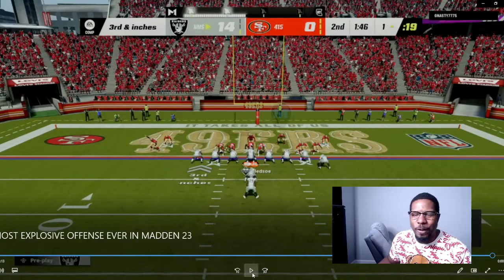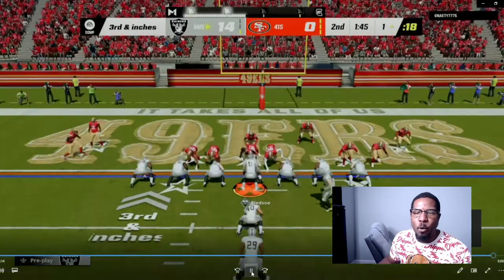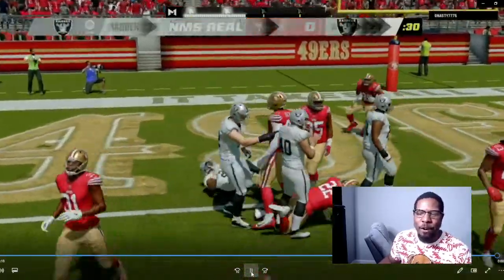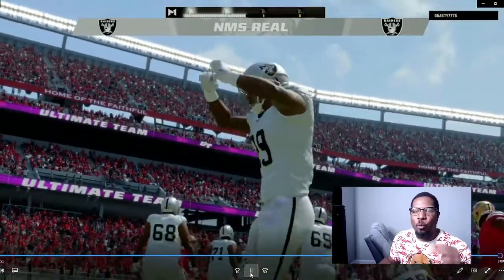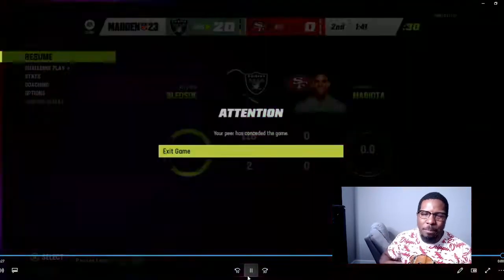Right here on third and inches, we're on the one-yard line. I did the QB sneak but he didn't get in. So now I'm going to come out in the power, flip the play, and hike it before the guy gets set. We run right behind our blocker for an easy touchdown, and that's going to force my opponent to rage quit. If you enjoyed it, drop a thumbs up on the video and get the ebook today.